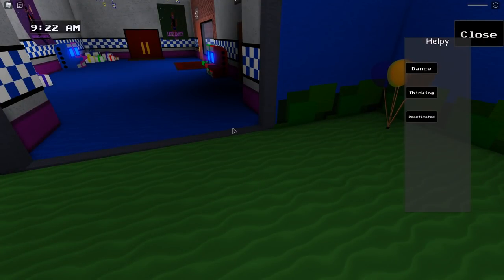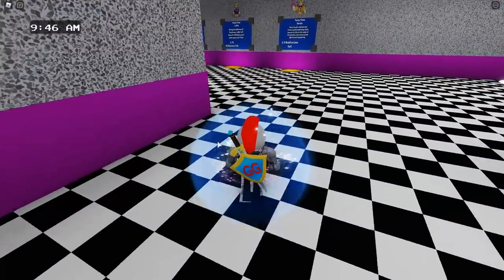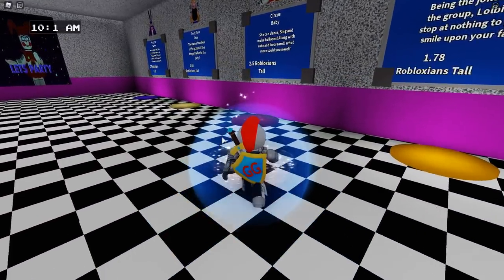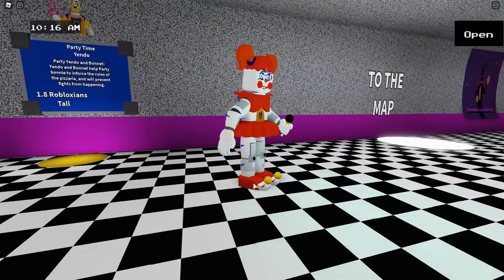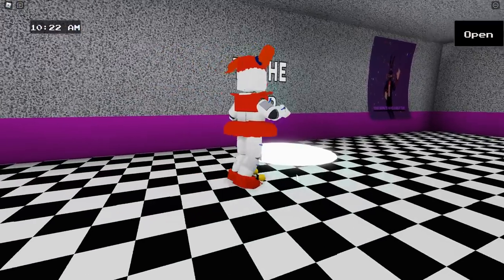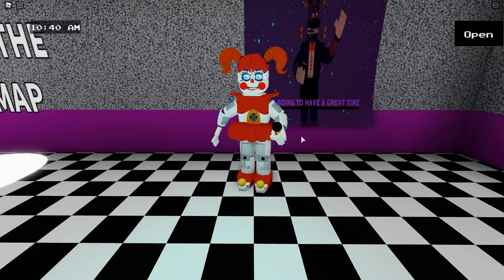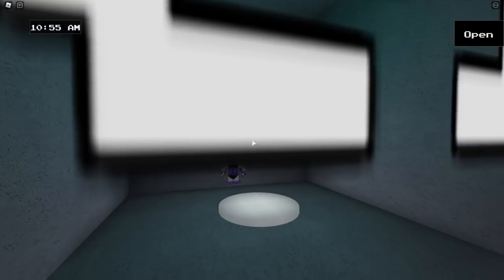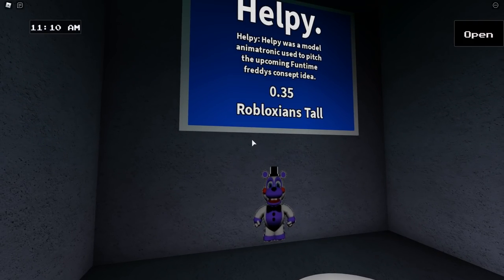It's too tiny for the chair — that is really sad. It's smaller than everything on this table. Poor Helpy — Helpy just wants to be a giant again. Let's reset and compare it to Circus Baby. Oh no, it's gonna be a giant. Alright, here's Circus Baby — that's crazy! Helpy's maybe up to one of her shoes. Circus Baby's all the way up here. Helpy is only 0.35 Robloxians tall — that is insane.